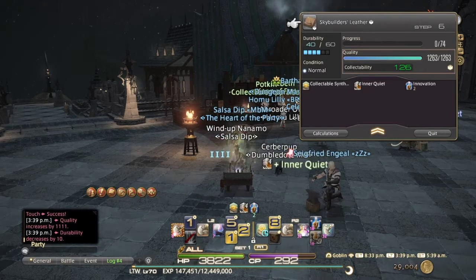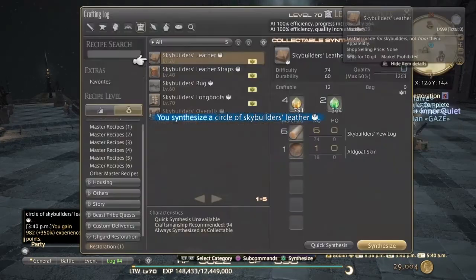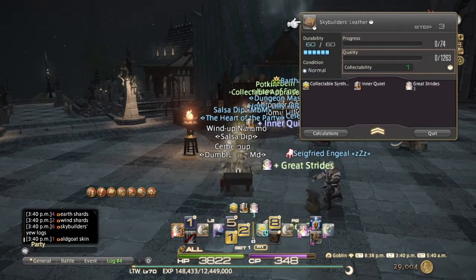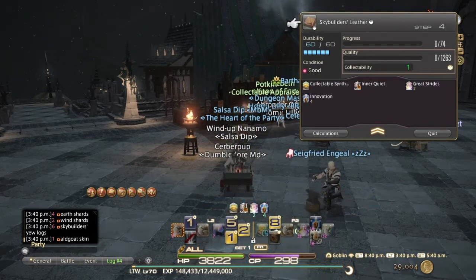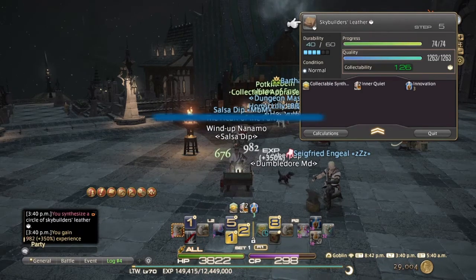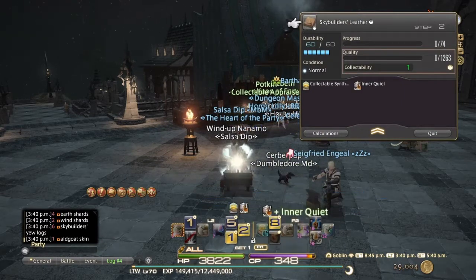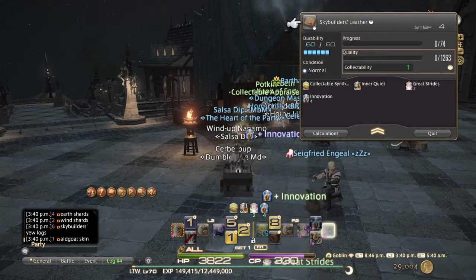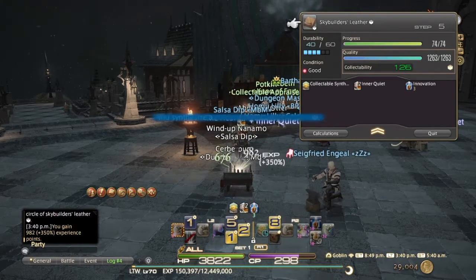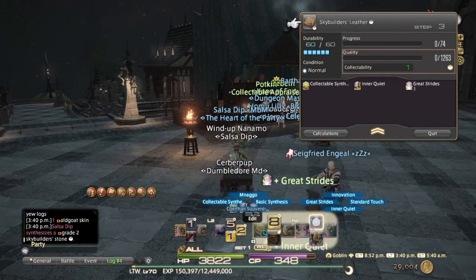Make sure you have collectability on — if you don't have collectability on you won't be able to hand them in. It's pretty much like Idleshire, Rowena's Reach, the Ruby Sea, and Under the Dome — any of those hand-in quests for scrips. You can gather the mats yourself easily from the Diadem to use them. Some mats are a bit expensive on the market board, so check the prices or server hop if you want cheap mats.